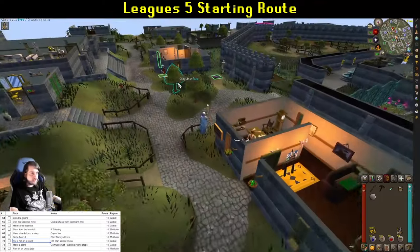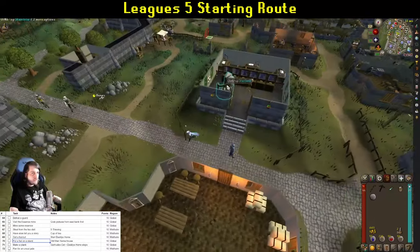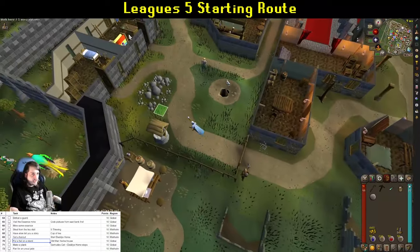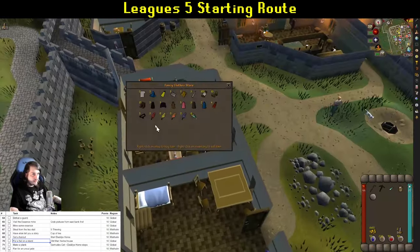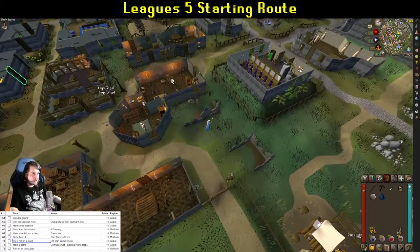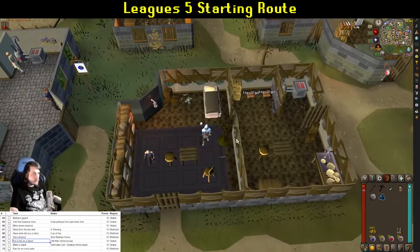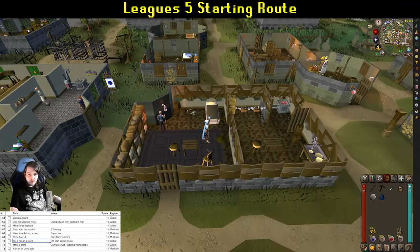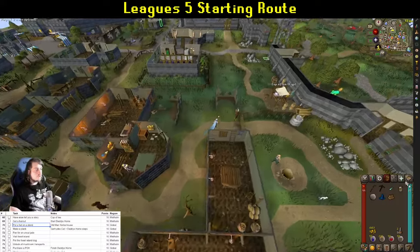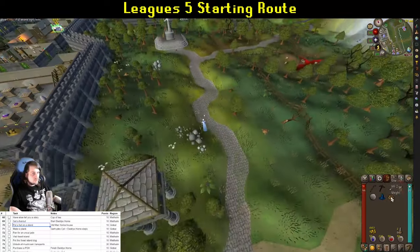Next, talk to Marlow and start Daddy's Home — he'll ask you to see his dad and do some things for him. If you don't have any headgear, head into Asif's shop and grab a blue wizard hat. You may also want a cape to dye orange later. Head into Old Manalgo's house and progress the Daddy's Home steps using quest helper, then put your hat on the hat stand — it falls off, but you still get a task completion. Pick up some logs if you didn't bring your axe.